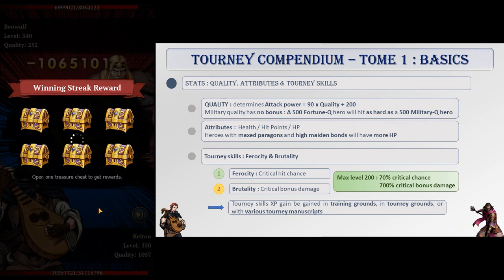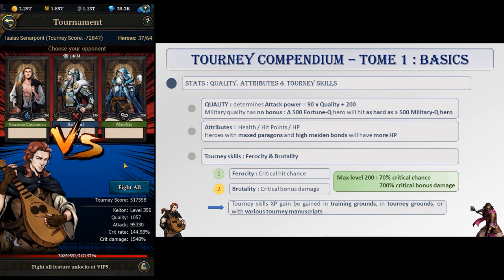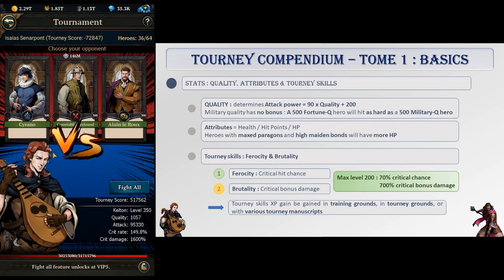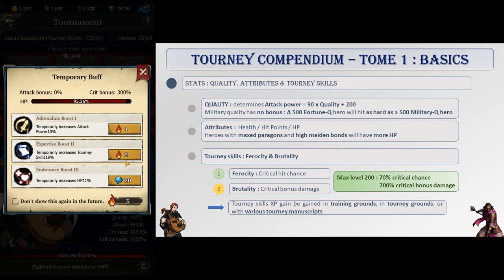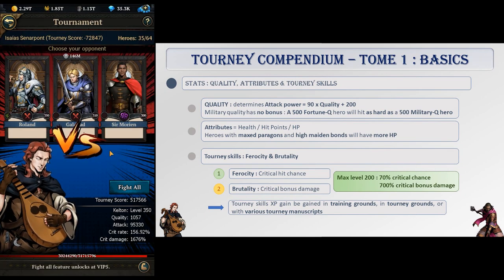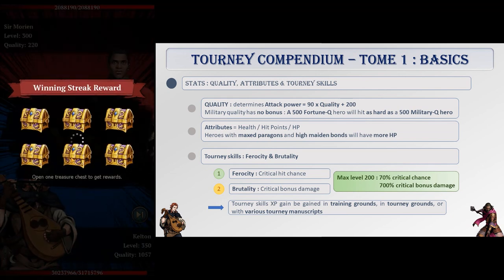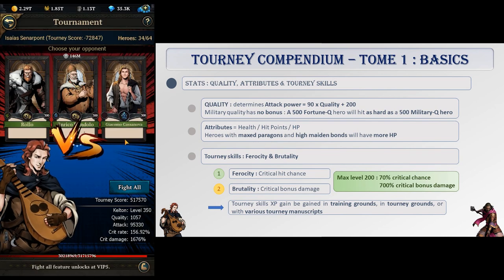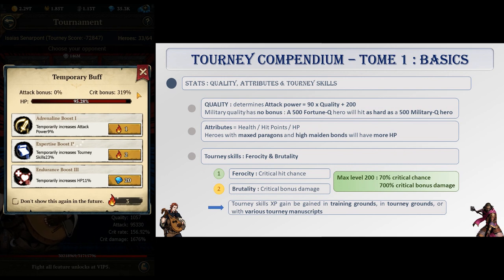In tourney, 3 stats matter: quality, attributes, and tourney skills. Let's look at each of them. First, quality. It determines your attack power, following this formula: overall quality times 90, plus 200. We don't know exactly how attack power translates into actual damage yet, but high quality means high damage. Quality is therefore really important. Note that military quality has no bonus compared to other sorts — a hero with 500 fortune quality will do as much damage as a hero with 500 military quality.